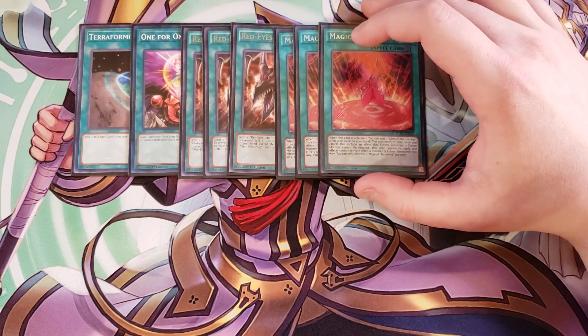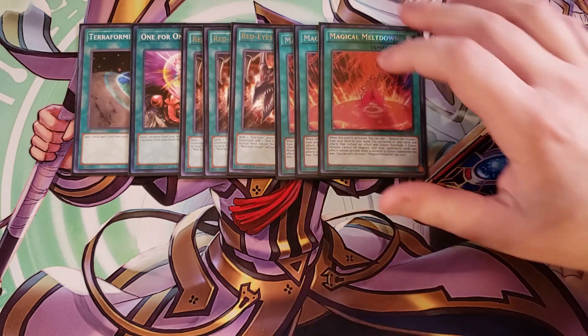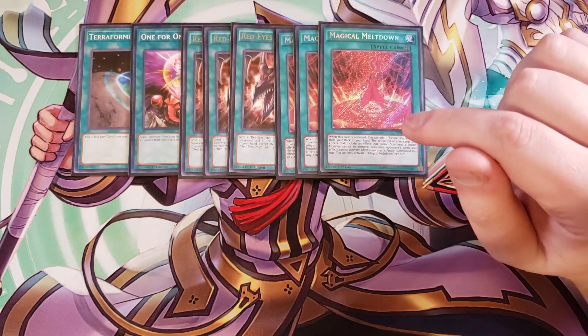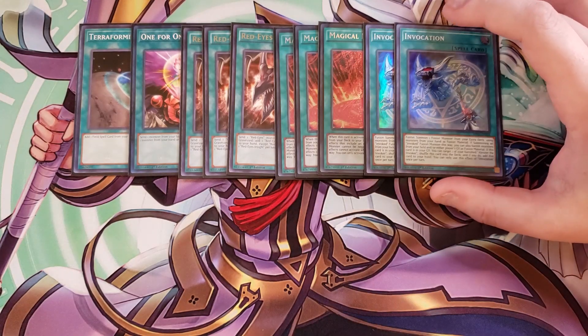We're playing three copies of Magical Meltdown. When you activate it, you can add an Alister from your deck to your hand. It also has the effect that the activation of cards and effects that fusion summon a fusion monster cannot be negated, and your opponent's cards and effects cannot be activated when a monster is fusion summoned. This basically makes it like a speed spell for fusion summoning and protects all your fusion summons — it's really really good.